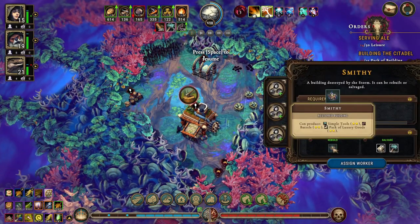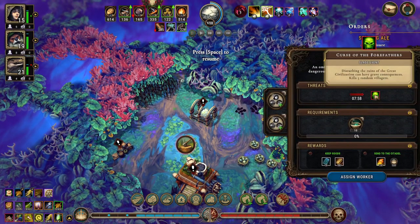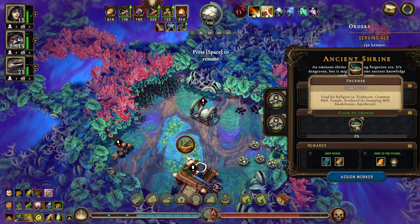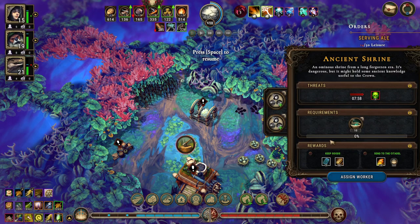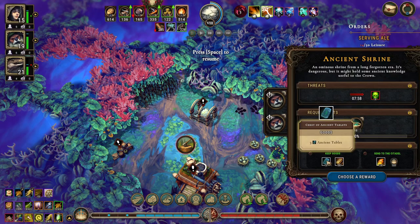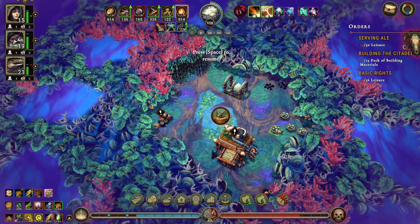Okay, we got a smithy — simple tools, barrels and packs of luxury goods. We got this thing: ancient brine, covering the ruins of the great civilization — five random incense. Do we have any incense? We do, we do — fantastic. Let's do that with a lot of reads, okay. I did say investigate, right?